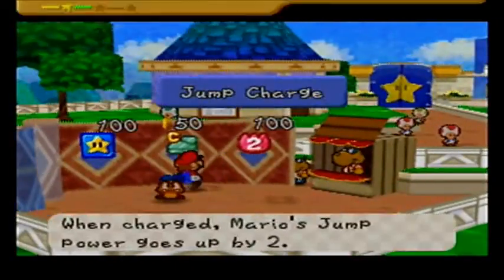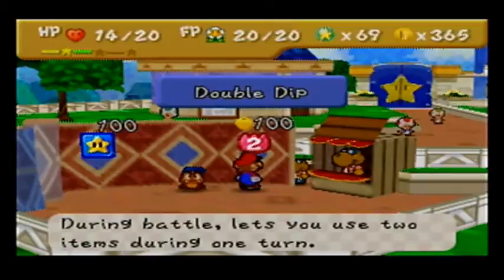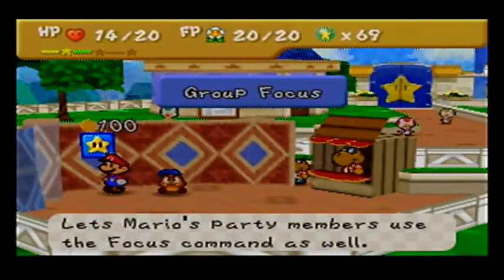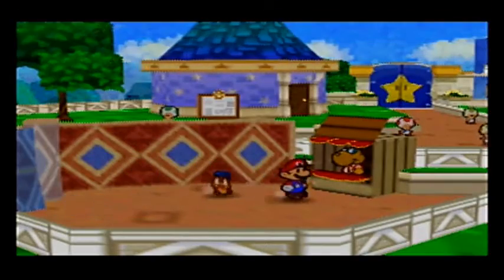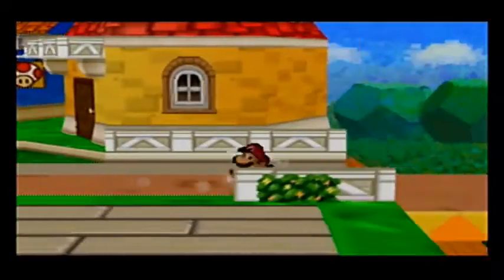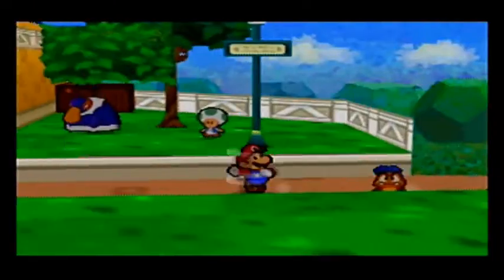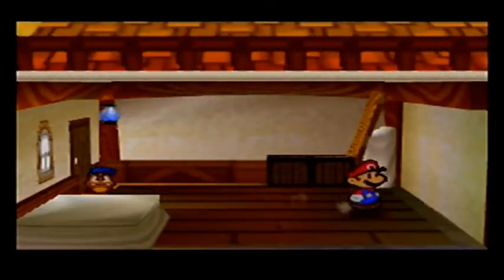Rolf's badge shop! Jump Charge — when charged, Mario's jump power goes up by two. Then Double Dip — during battle, lets you use two items during one turn, and only one BP is needed. Then Group Focus — lets Mario's party members use the focus command as well, needs two BP. That just lowered my badge count significantly. I want to see if he has any more badges for sale. Nope, we just cleared them all out. Jump Charge is legitimately probably the most broken badge in the game, especially if you pair it up with Power Bounce and Dodge Master — just charging a few turns and doing a Power Bounce, you can pretty much kill anything.